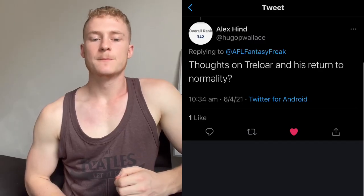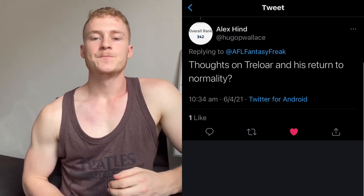Next, Alex Hind asks about Treloar and his return to form. I had Treloar in my top five premiums that I flashed on screen. It looks like he's getting back to full fitness — last week we saw him play a lot more in the middle, with his CBA numbers back up at 68%, while Dunkley dropped down to the low 40s. Treloar has that explosive ability out of the middle and kicked three goals from the centre last week. The Bulldogs will use him there. He's priced around 94 which is super cheap for a guy who can push the 110 mark — I'd be jumping on Treloar if I had the ability to this week.